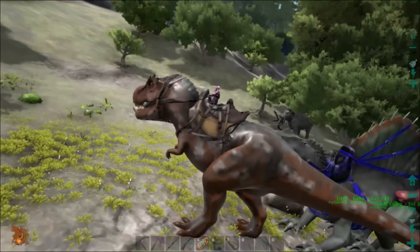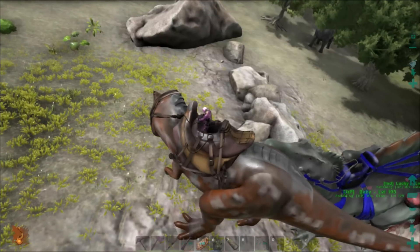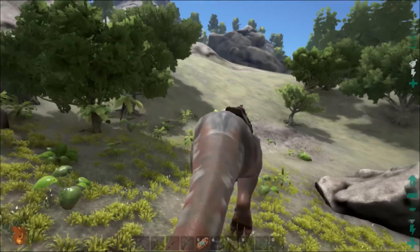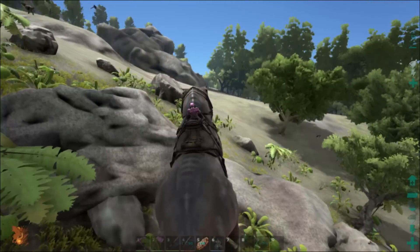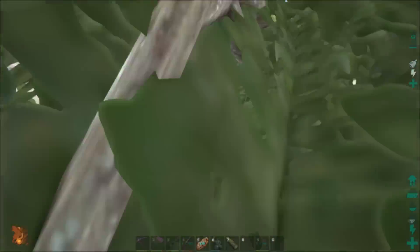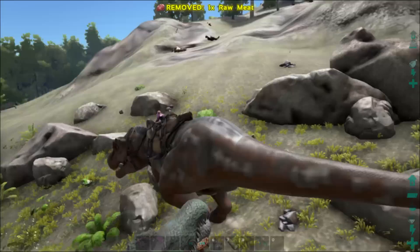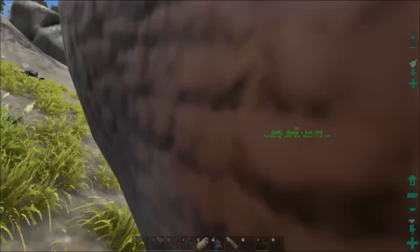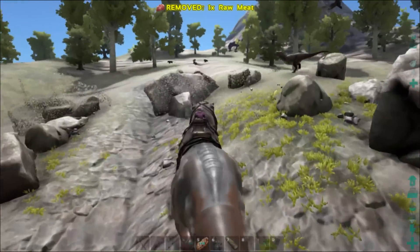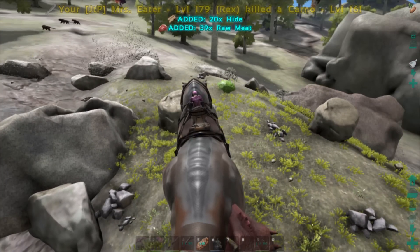Hey everybody, Joel the Pirate here, welcome back to ARK Survival Evolved. I've got an army with me — three Spinos and my Rex. I spotted an Alpha Rex up on the mountain, level 60, and I'm hoping that between the three of us we can get it. Let's see — is everybody set on attack the target? No, everybody is not. Let's set attack my target.